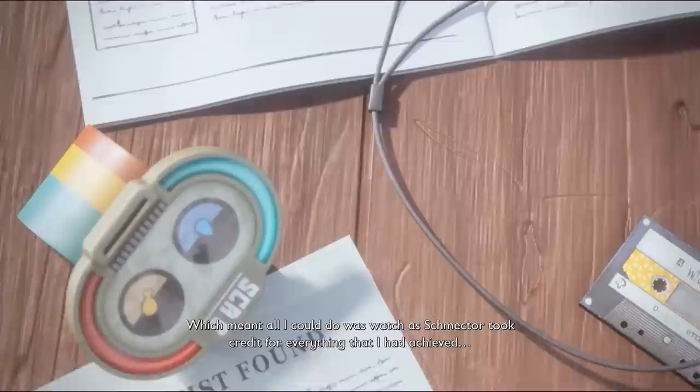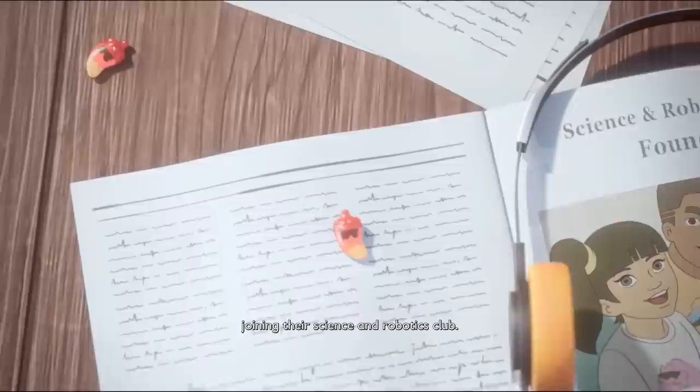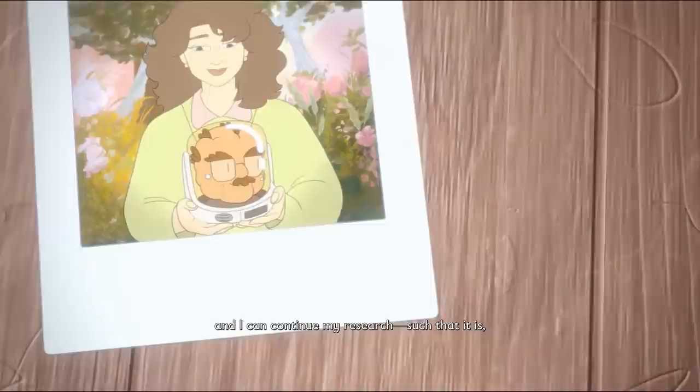The kids tried to get back to their normal lives as best they could. Burgle has been keeping an eye on them, joining their science and robotics club — they made him the mascot, but they didn't tell him that part. Wendell can't help thinking there was more he could have done with his time in the yard. That said, he has his wife, his family, and he can continue his research, trying to make the most of what little time he has remaining.